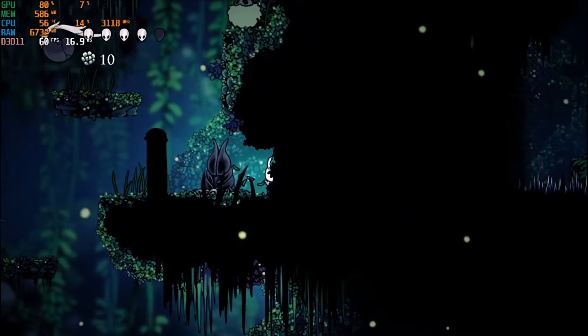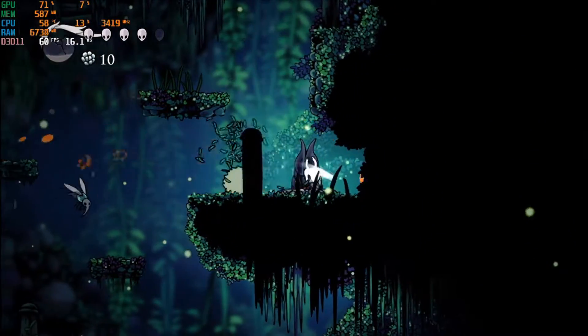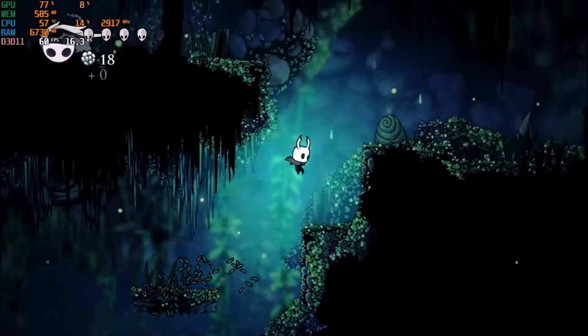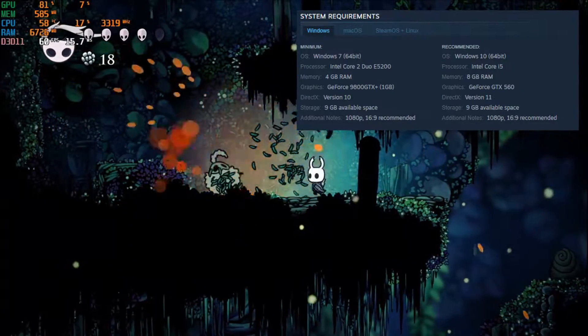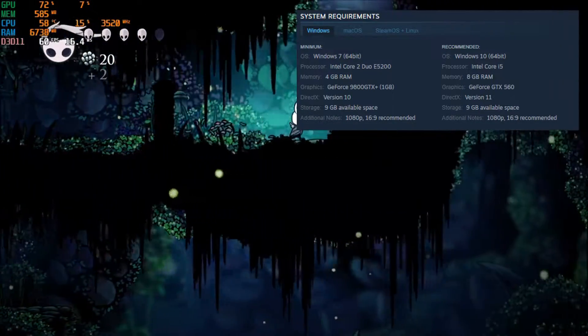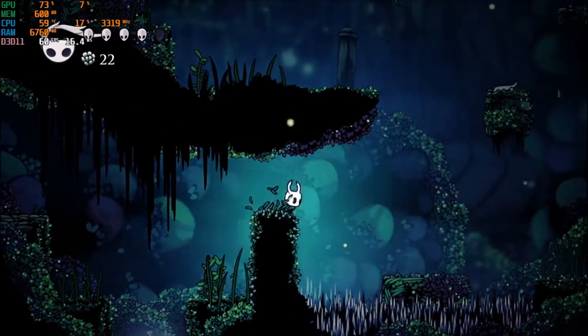Then we have the famous Hollow Knight, released in February 2017. It's a well-known side-scroller, and I can't wait to see the sequel. Plus it can run on a potato — really. It's not using all the RAM, and the UHD graphics handle it easily, playing at 60fps.